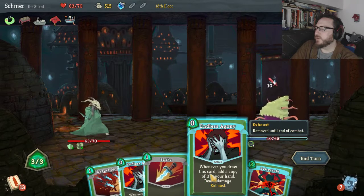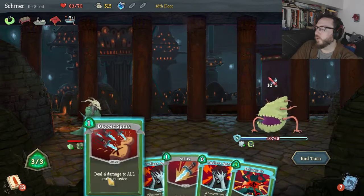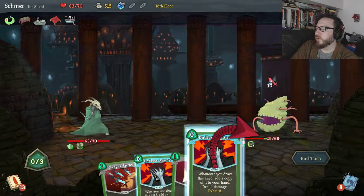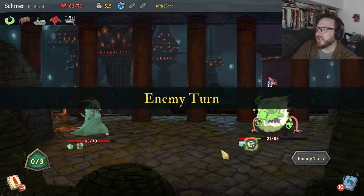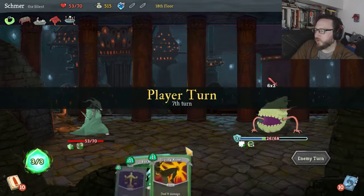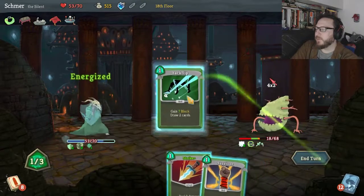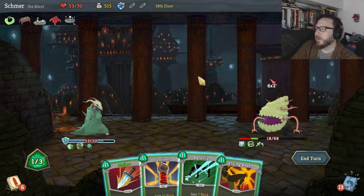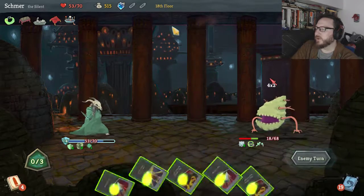So I guess we Eviscerate — Endless Agony, Endless Agony — and we just suck it up and take 10 damage. You gotta do what you gotta do in this crazy Spire world. Neutralize, Flying Knee, Backflip. Another Flying Knee, another Backflip — make sure we take no damage and move on.